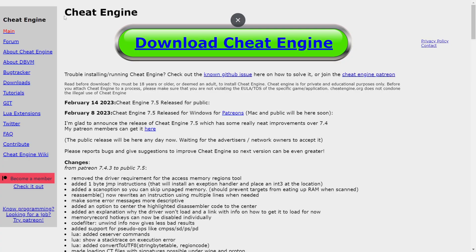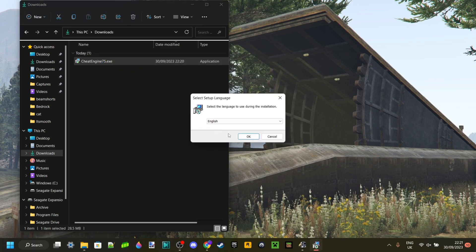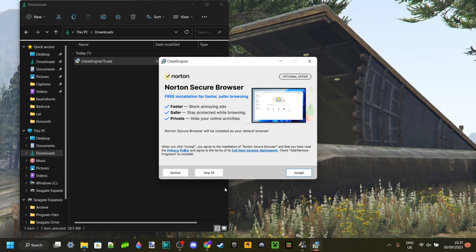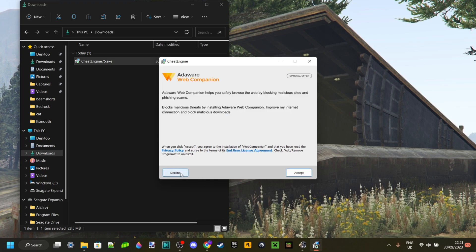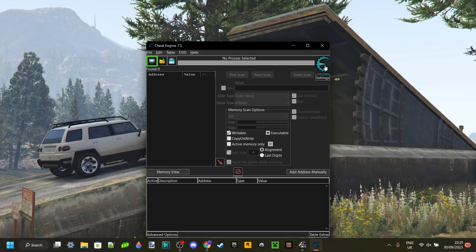Now you're going to want to download a program called Cheat Engine, which is going to be linked near the top of the description together with my Discord server — I'd appreciate it if you could join that. As you can see in my downloads, I have Cheat Engine. You can double-click on that and go through the install process. It'll prompt you to install Norton or another antivirus — you want to click Decline, then Decline, and then Decline. Then it should automatically open up and show a box which you can just close.